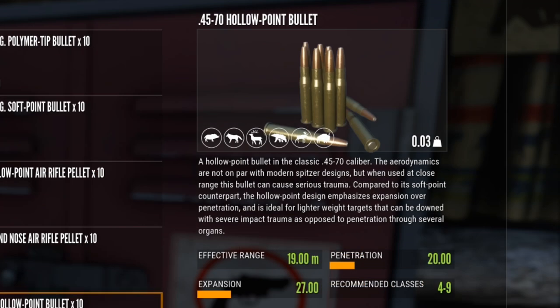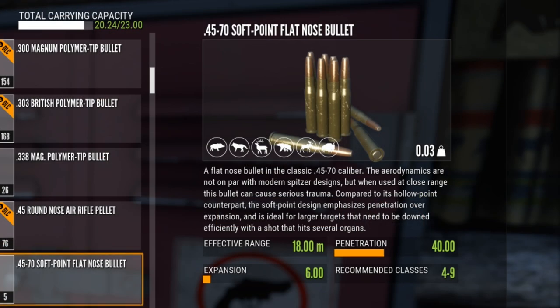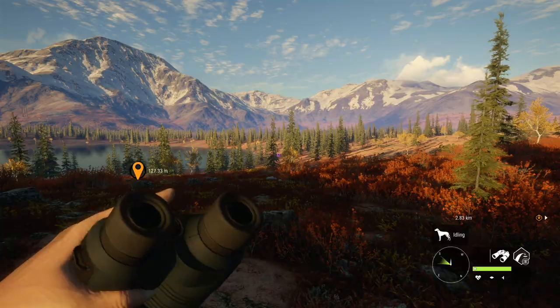We have two different types of ammo. The hollow point bullets are good up to 150 meters — ignore the effective range shown, that's broken right now. Then we have the .45-70 soft point flat nose bullets, also effective to 150 meters, but with an expansion of only 6 and a penetration of 40 as opposed to 20. Those are the ones we're going to use today.